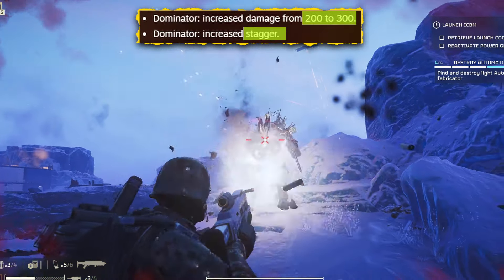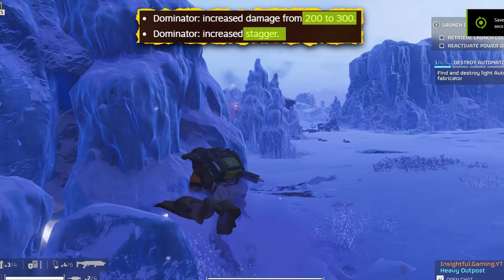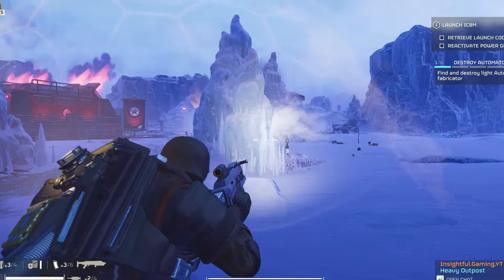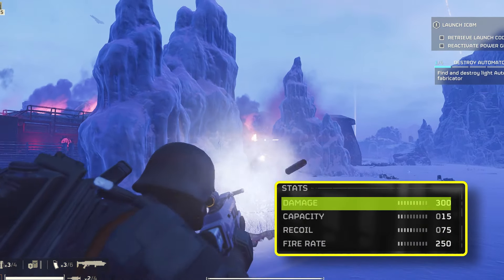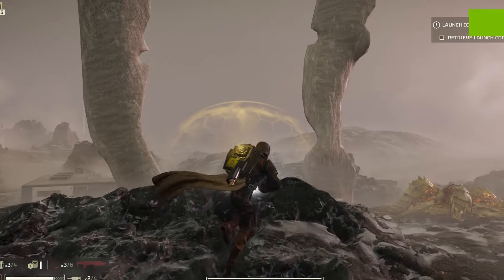Its stagger effect got a serious upgrade too. When you land a hit, enemies are knocked back, giving you that much-needed breathing room in the heat of battle. Post-damage buff, this powerhouse now dishes out 300 damage per shot, translating to an eye-watering 1200 damage per second at a rate of 4 shots per second.